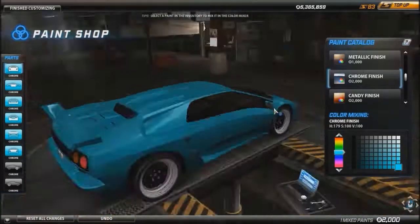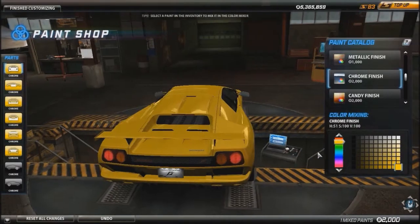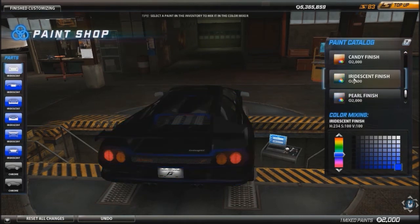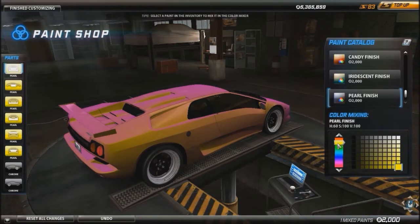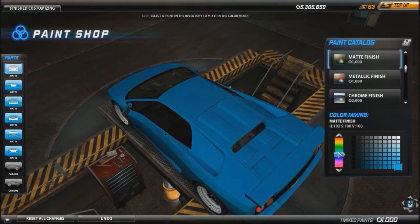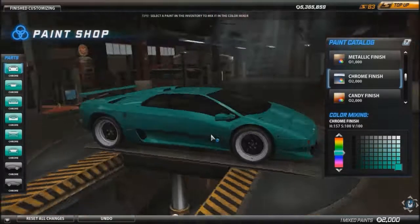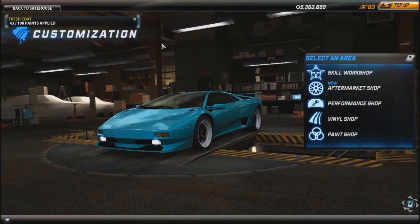I'm looking for a chrome finish because I like the shininess. I see too many yellow Lamborghinis that look like Bumblebee — I don't want that. Candy finish, pearl finish, iridescent — that looks gorgeous but you can barely see the color. Red pearl looks cool but kind of ugly. Let's go with a chrome finish and give it a light olive greenish color — right there, that's gorgeous.